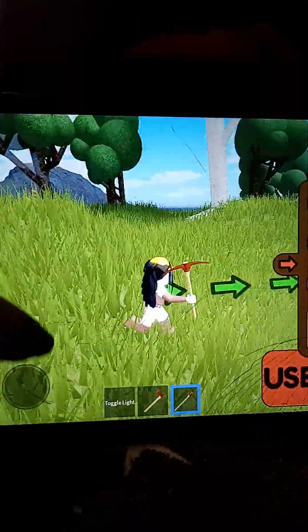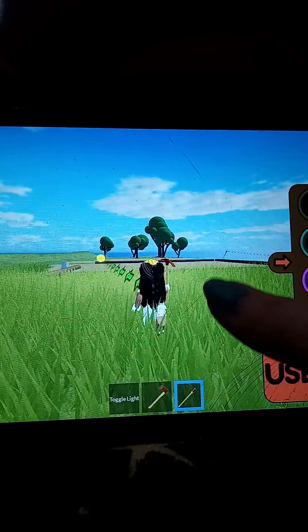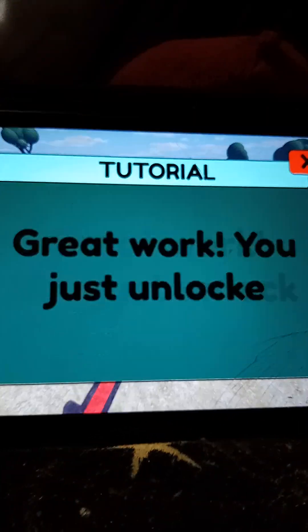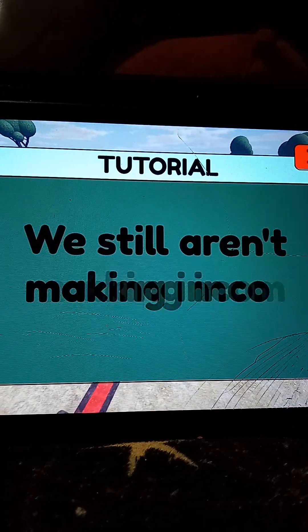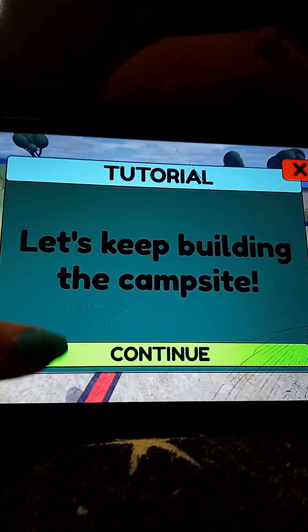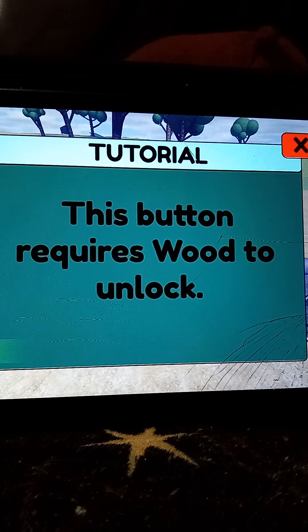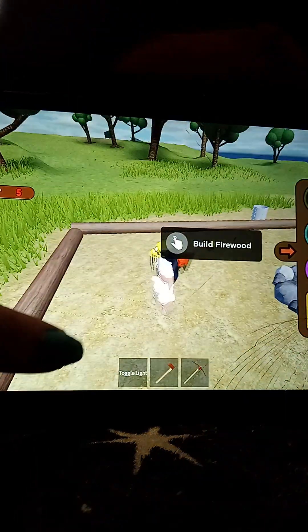There we go. Now I guess we come back. I don't think I have enough resources. There we go. Great work, you just unlocked your first button. We still aren't making income yet. Let's keep building the campsite. This button requires wood to unlock. Okay, let's go collect some wood. Let's go.